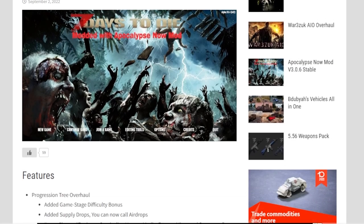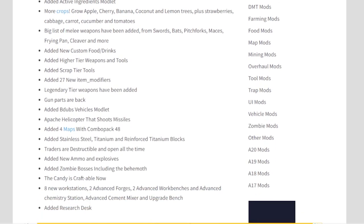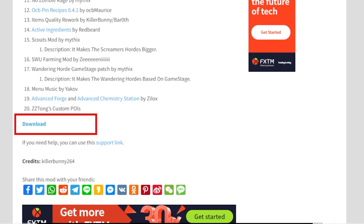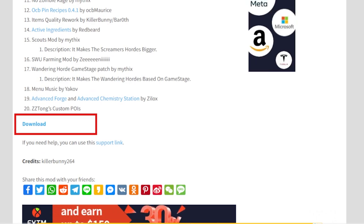The update link for version 3.0.6 is on the Apocalypse Now Discord, or you can get it from our description. That's it for now on this short update, and I will see you in the next one.